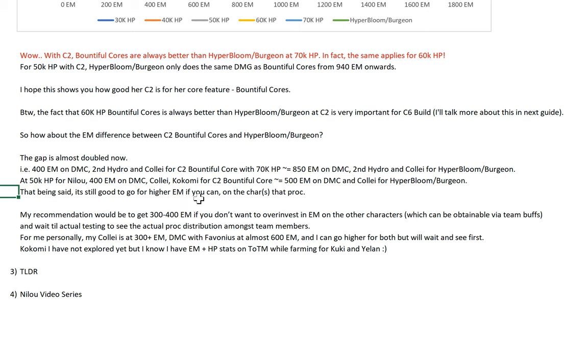It's always better to go for higher EM — I'm just giving you a view of mid EM on a Bountiful Core build on your other characters, versus a Hyper Bloom build where one character always does the proc. It's offset by the fact that you only need mid-level EM for Bountiful Core to outperform a pretty high EM Hyper Bloom. Mid EM is achievable via team buffs, so my recommendation is to get 300-400 EM if you don't want to over-invest, and wait for actual testing to see the prop distribution among team members.